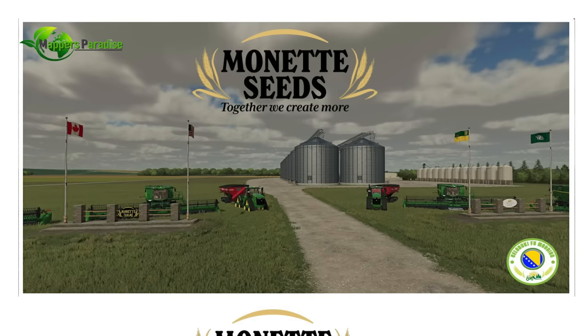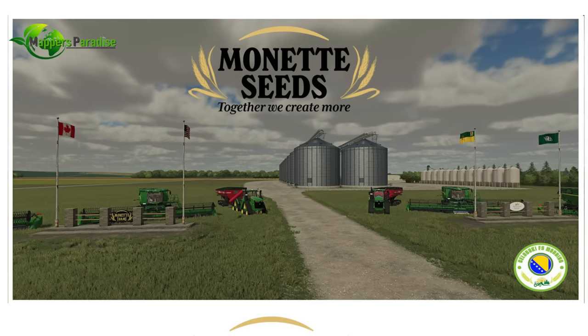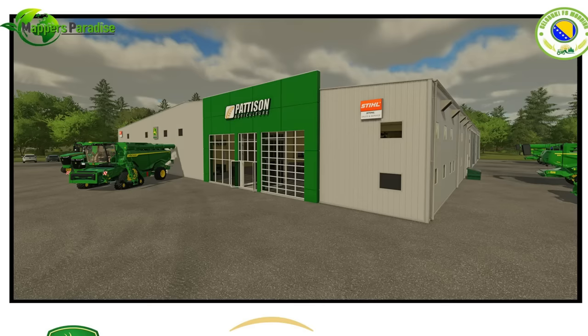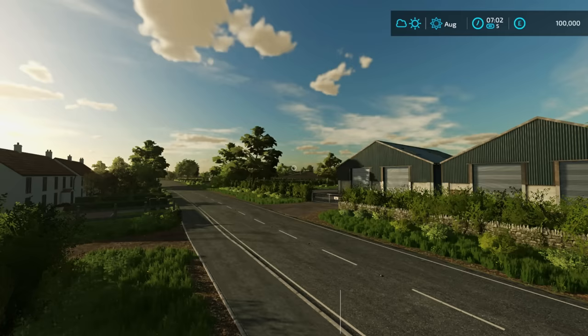Last week I mentioned that Mappers Paradise and Celibuki were teaming up to bring the Monet Seeds complex to Farm Sim 22 — that wasn't entirely accurate because I didn't know the full picture. They're actually bringing that complex, a house, and a whole new map to the game, along with something very cool: a new John Deere dealer. Pattison Agriculture is a real business based all over Saskatchewan and Manitoba, just north of Montana, North Dakota, and Minnesota. They're a John Deere dealer and will be featured on the new Monet Seeds map.